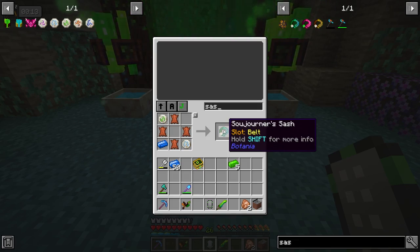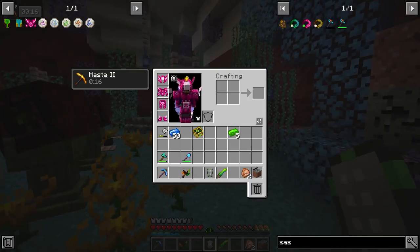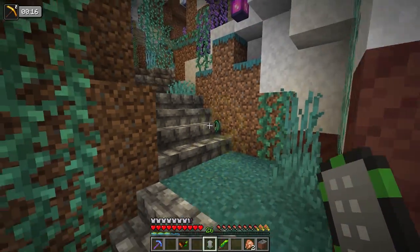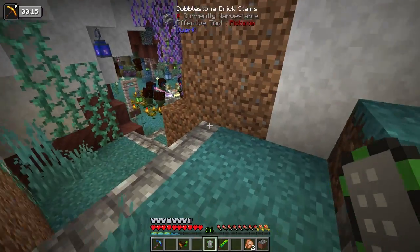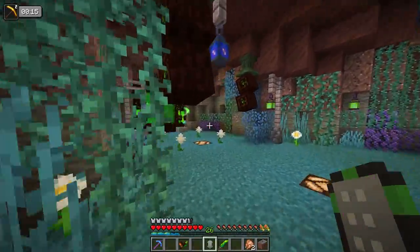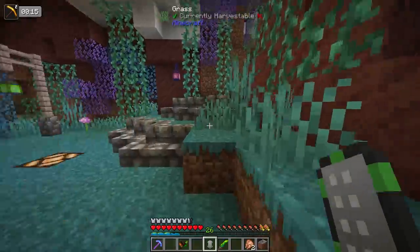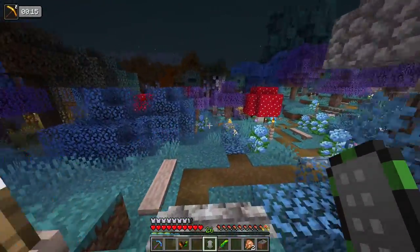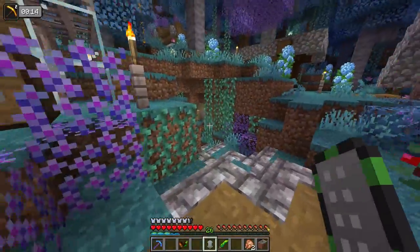Another great piece of equipment is the sojourner sash. It goes in a belt slot, and this thing lets me walk a little bit faster and jump a little bit higher. I can now basically jump two blocks. I also get auto step-up, which is not the same as auto jump — it's auto step-up similar to a horse. So now I can walk up steps very easily with no jumping needed.